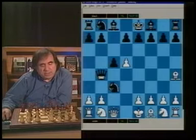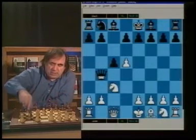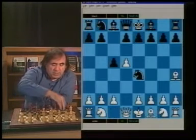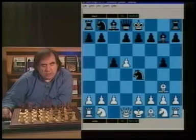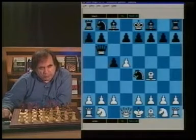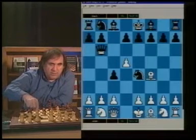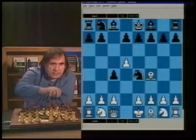The main reason Bh4 is not that great: we can simply go g5, and after Bg3, Bg7. Black has a very active position. So the main move is Bf4, and now we go Qb6, attacking the b2 pawn. Qc1 is the most appropriate way to defend b2. But then Black plays c4 - instantly equalizing at least - attacking the f2 pawn, threatening Qxf2. White goes e3, and now Black goes Qa5 check.